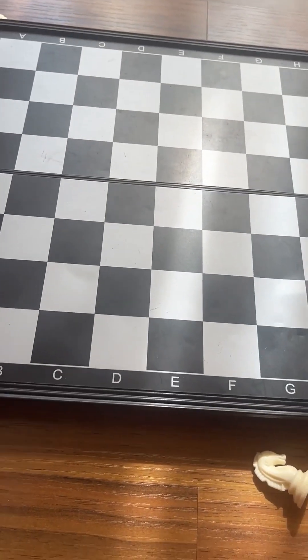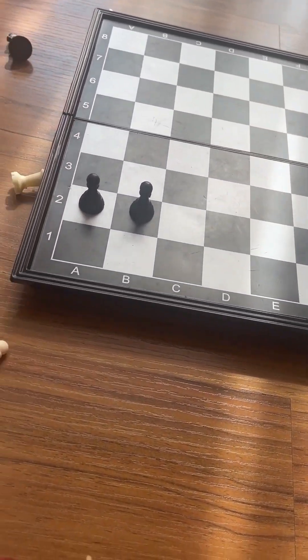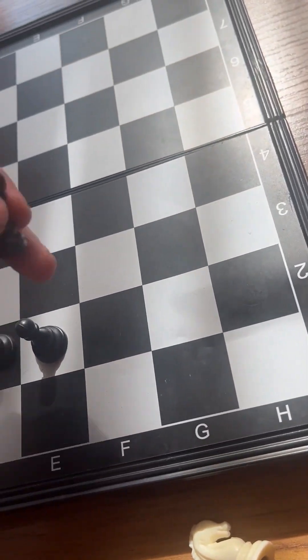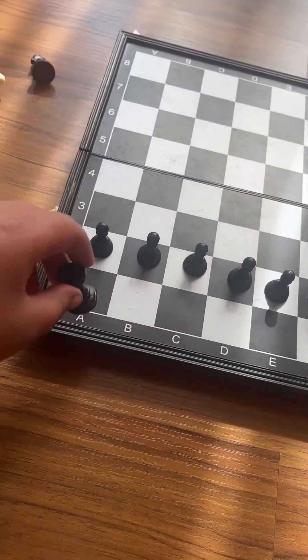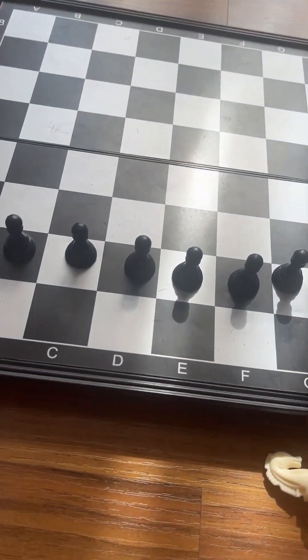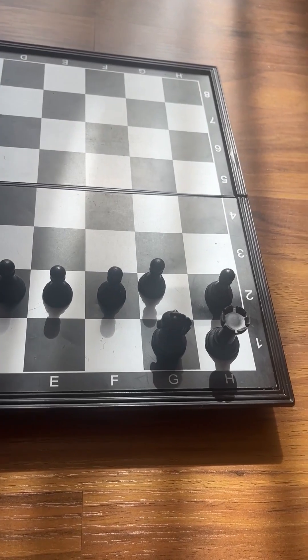Now let me show you how the pieces are placed on the board. Starting with the black pieces: the pawns go in a straight line — this entire row is filled with pawns. I'll place every single pawn along that line. Now we put the rooks on the sides, and the knights go right behind the rooks.